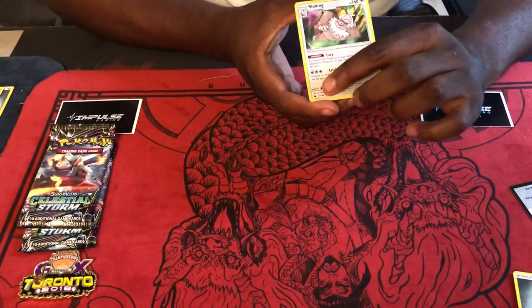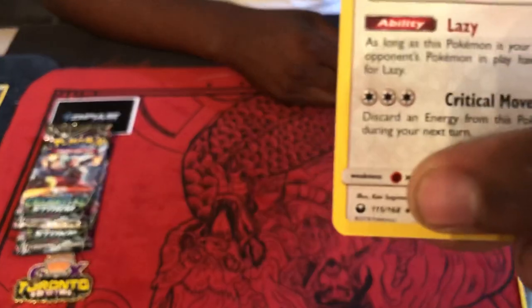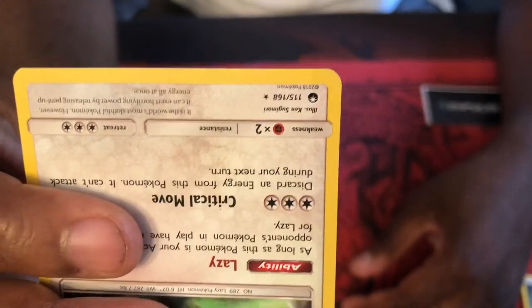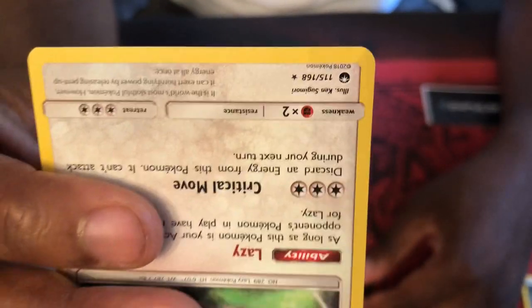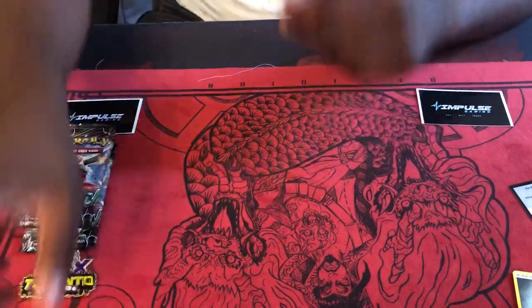Reverse holo Fanfare, and our holo is gonna be a Slaking. I don't think it's probably gonna see a lot of play but we'll see. Also — check this out: the set symbol for this one, I don't know if you can see clearly — is it upside down? That's the Breakthrough symbol! They were just like 'hey, we're tired of making these things — here, just flip it upside down.' It literally looks just like the Breakthrough symbol.